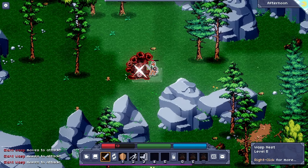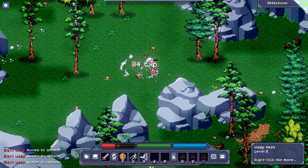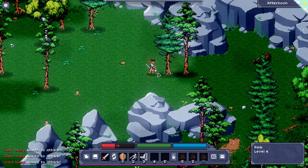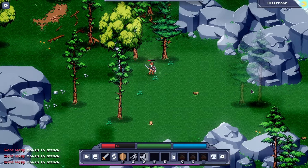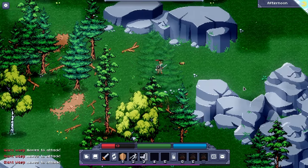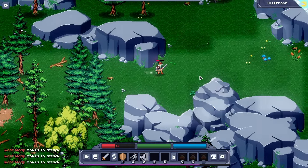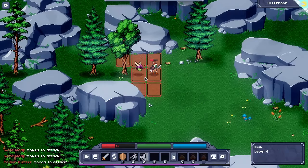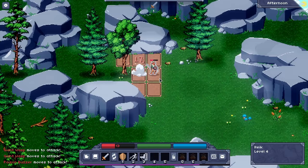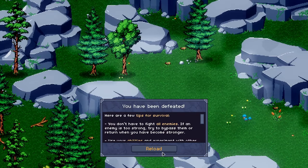Okay, we're going to smack the nest — this is not the nest, by the way, this is just some random garbage. Oh, there's a bunch of spiders over there. I do not want to have to fight all that, I would prefer to run away. You can kind of avoid combat. I guess you do get experience for killing. This guy's level five — we should be able to take... whoa, okay, you've been defeated.